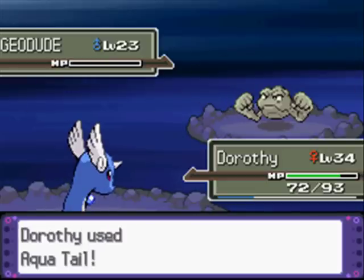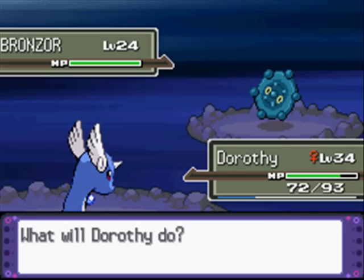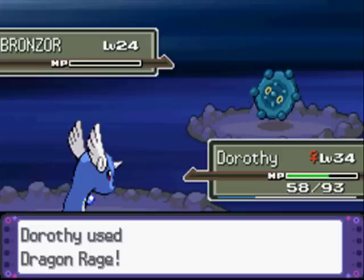I might have a problem with Rock and Ground types — except Joltik is the only one, but still. I don't know, I have to switch it in constantly. I was going to say, like, in before notes — if I don't — thank you. Come on. Yes. Cool. We're not cheating.